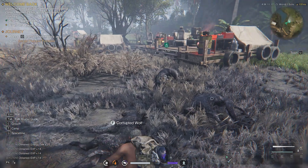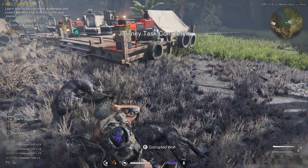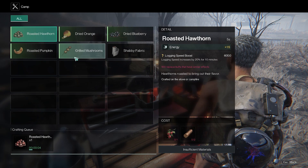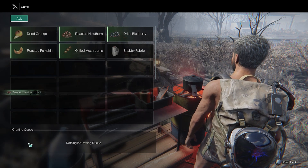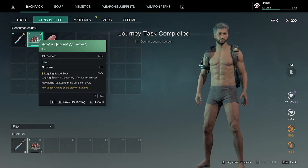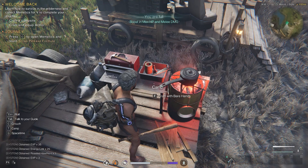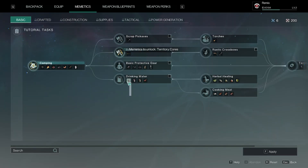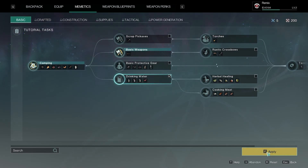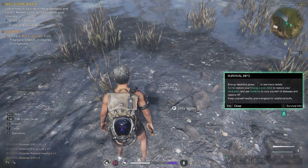I'm going to take their hide to craft some gear. Let's cook something to eat — roasted new thorn, and I also have some meat. But my hydration level is low so I need to cook some boiling water. For that I need dirty water.